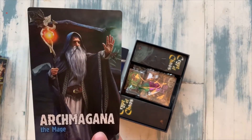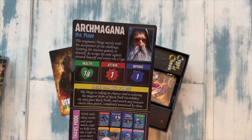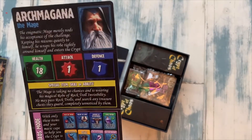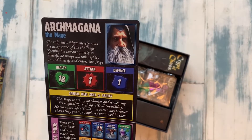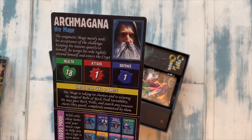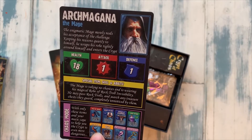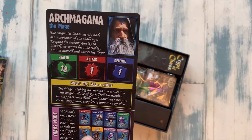This guy is probably more likely me — Aghmagnar the Mage. He's got a bit of defense, the first one to have some defense. Slightly less health than the warrior. Special ability: the mage is taking no chances as he's wearing his magical robe of rock troll invisibility. He may pass rock trolls and search any treasure chest they guard, completely unnoticed by them.